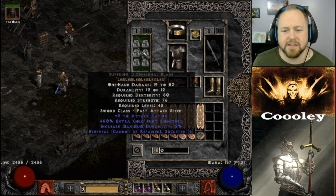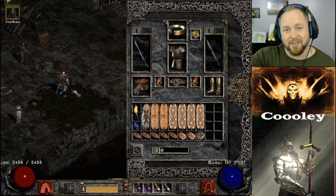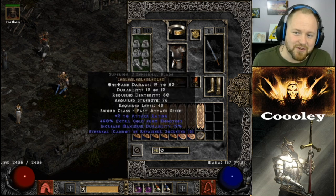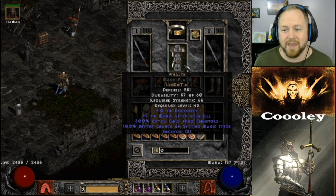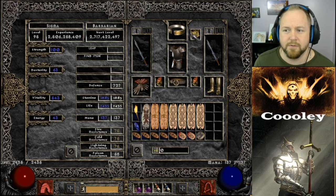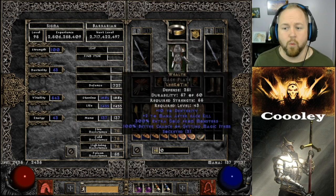For weapons, I'm using six-socket Dimensional Blades with Breath of the Dying runes. Some people use Crystal Swords, but I chose Dimensional Blades — if you look at this character from another character's perspective, he's almost completely strength-bugged, looking like he's naked. That's the effect I like. This is also why all the strength bonuses from the amulet and belt are important — you need 75 strength for this, and you can't drop both buffs if you want a full vitality build.